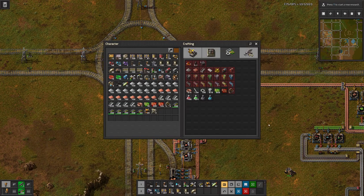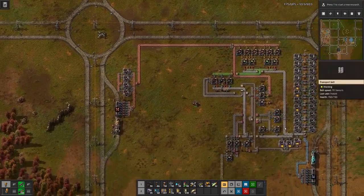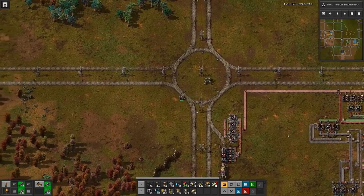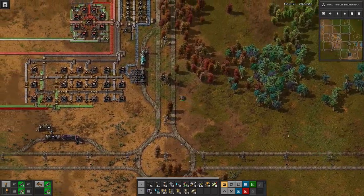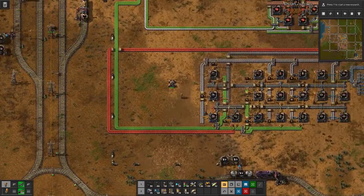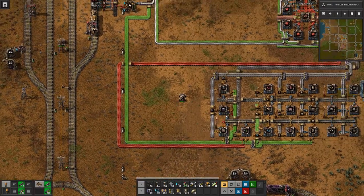Looking at this we basically need around 30 furnaces and around 50 to 70 machines. We don't have enough of those, but since we put up a logistics center that produces all these things, we just have to grab from this chest here and we are good to go.